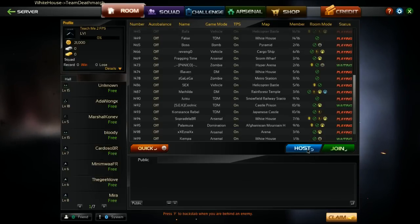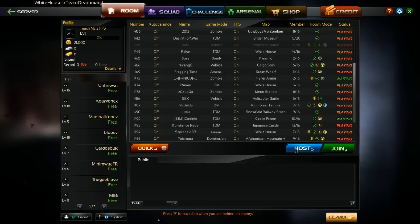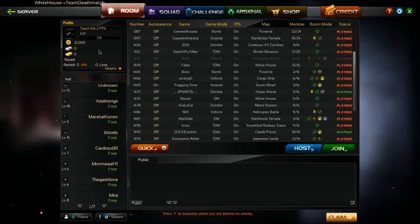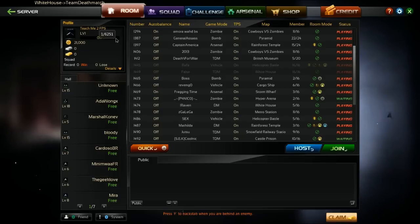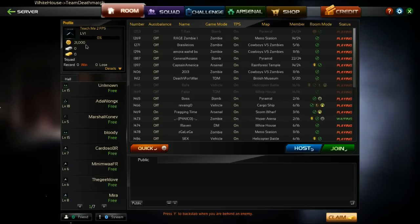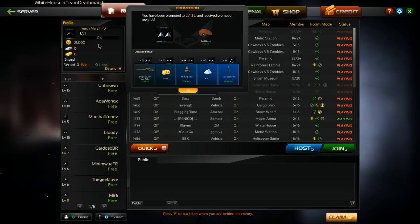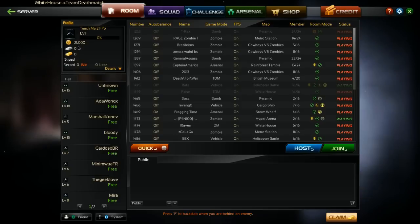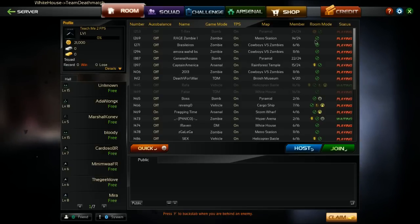If you don't see anything you like and you want to make your own, you can host by clicking here. Up here at the top left is your profile, where you'll find basic information: character level, character name, how much experience you need before the next level, and the currency. You get GP — you'll get 30,000 when you first make your character. Then you have silver AF points and gold AF points. Silver AF points are gained by doing daily challenges or leveling, and gold AF points you use real life money to buy in the credit tab.